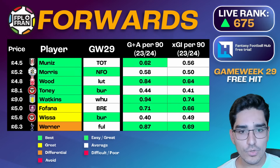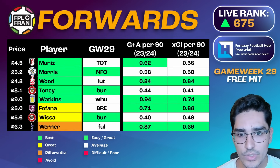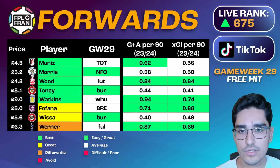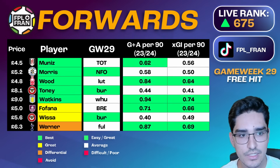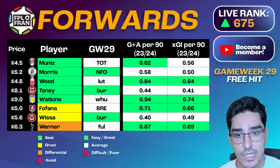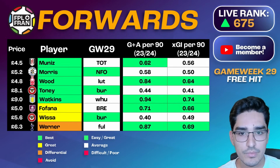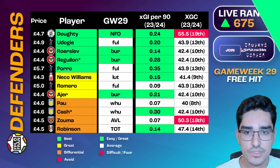Wood has played basically every effective minute available under Nuno and his underlying stats are very similar to Morris. Despite concerns about rotation with Taiwo Awoniyi, I expect Wood to get 90 minutes or at least 80. Tony and Watkins remain locks. Fofana and Wieser are differentials but I'm not sure I'd go there — there are stronger picks than Fofana. Wieser is a concern for minutes security; if Brentford are struggling to break open a game, he's likely to be substituted earlier. This concern doesn't apply to Muniz, Morris, and Wood in the same way.